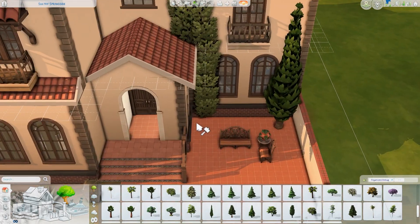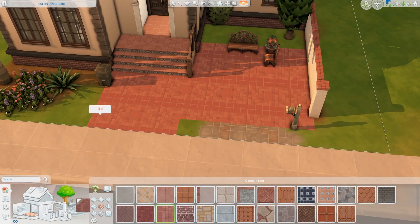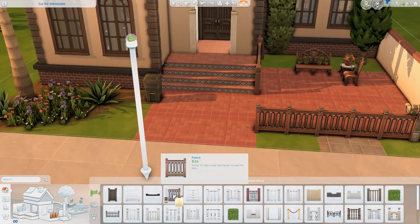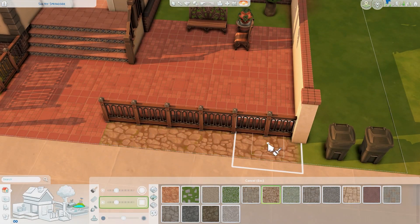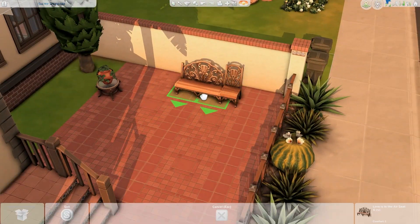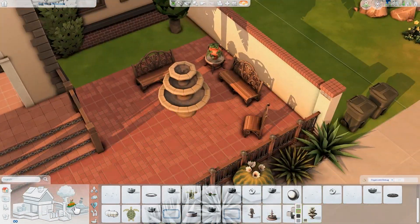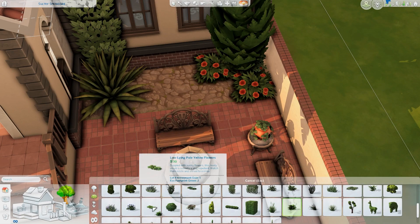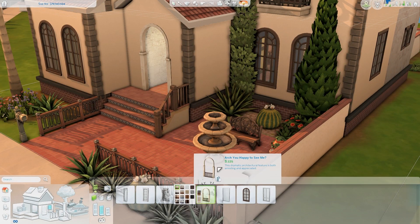Today, as you may notice from the title, or maybe you recognize the build, I am renovating the Caliente home, which is one I've wanted to renovate for such a long time. But honestly I've been so lost with what to do with this build because it's a big house and it's an awkward house. The shape of it and some of the details just look a bit unfinished, awkward, and imbalanced, and I really had no idea where to even begin.